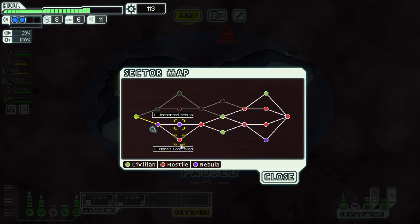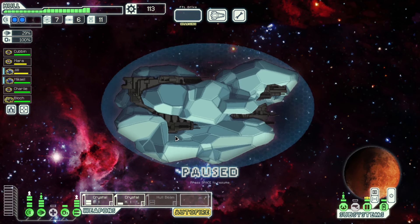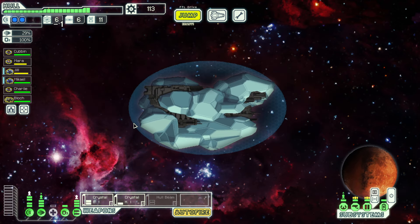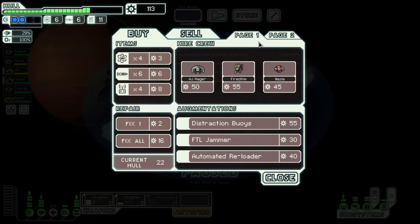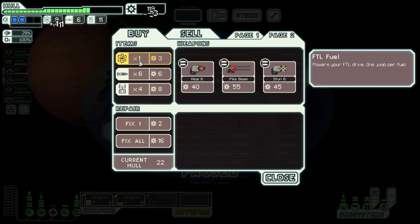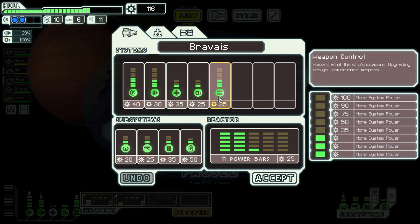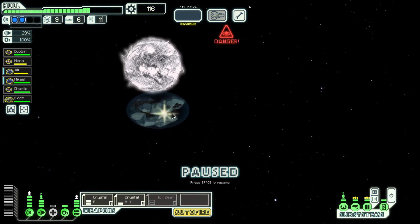If somebody gave me a free drone control, hell yeah I'd use it. There's a store — I'll check. You never know what they could have. Automated reloader, pike beam — pike beam is good. We already have another beam weapon. I think I'll just buy fuel. I think we're chilling for now.